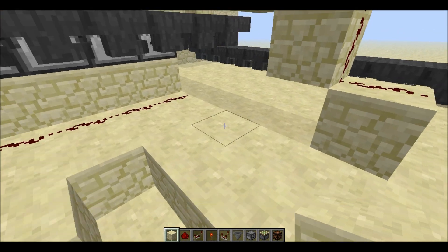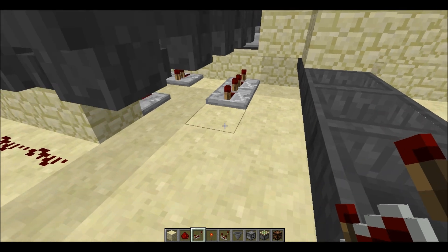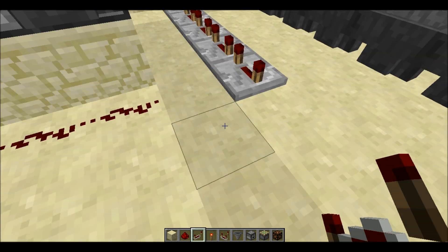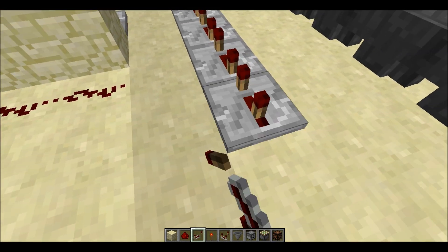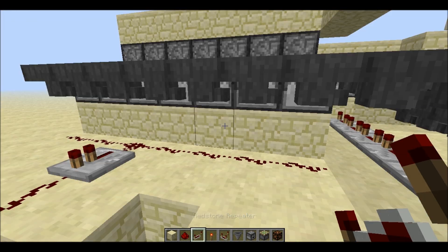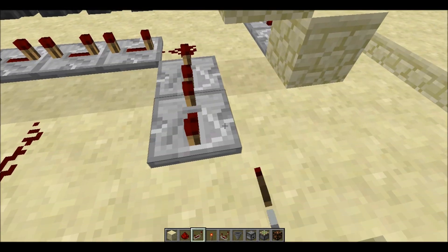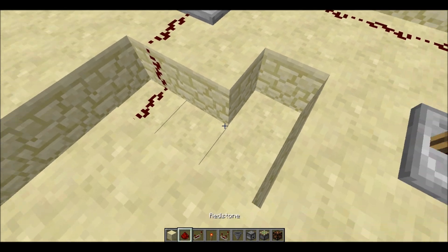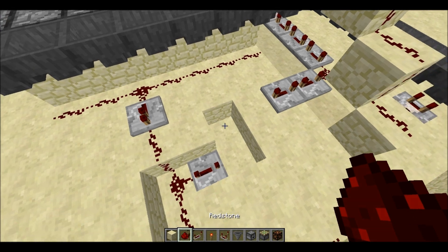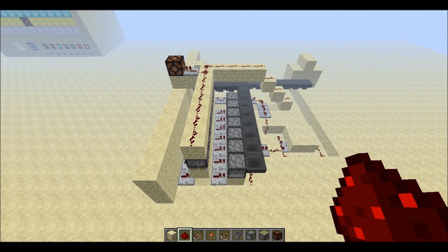Now this is the last part of the build. This will drop the item out after it has been put through the dispensers. You want to have a lot of delay on these repeaters to ensure that the item has reached the final dropper before the redstone signal gets there, because items move through hoppers at about four-tenths of a second each.